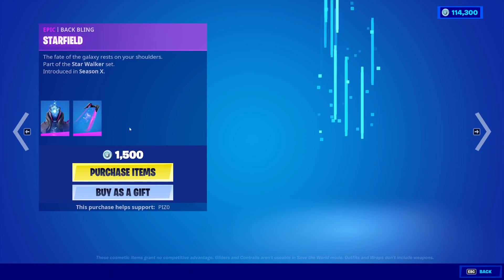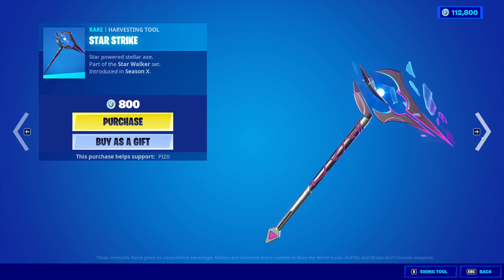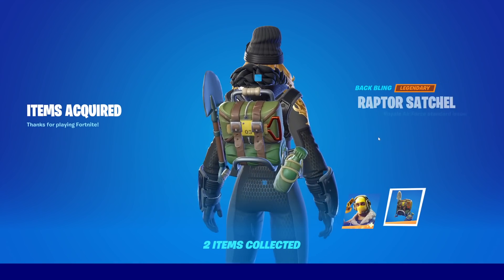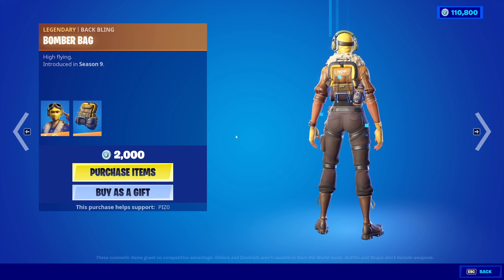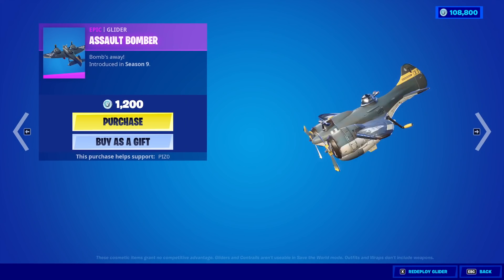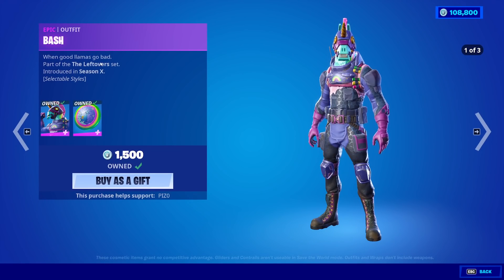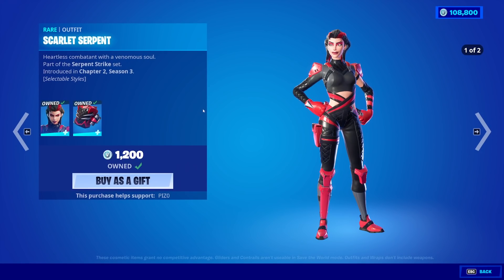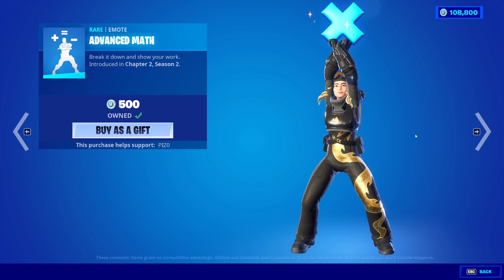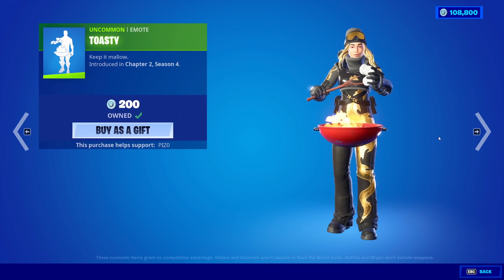Moving on, we have the Infinity skin with the back bling Starfield — I'm just going to buy it. Starstrike, Eternal Zero — not the biggest fan. Raptor's back with the back bling Raptor Satchel, we will be buying that. Velocity's back with the back bling Bomber Bag, and the Assault Bomber Glider. The Party Animal Pickaxe. We have the Bash skin with the back bling Llamacorn Shield, and the Scarlet Serpent skin with the back bling Double Fang. The Gangnam Style emote is back — you can't hear it because it's copyrighted. Advanced Math is back — you can hear it because it's not copyrighted. Electrified Music Pack is back. Toasty emote is also back.